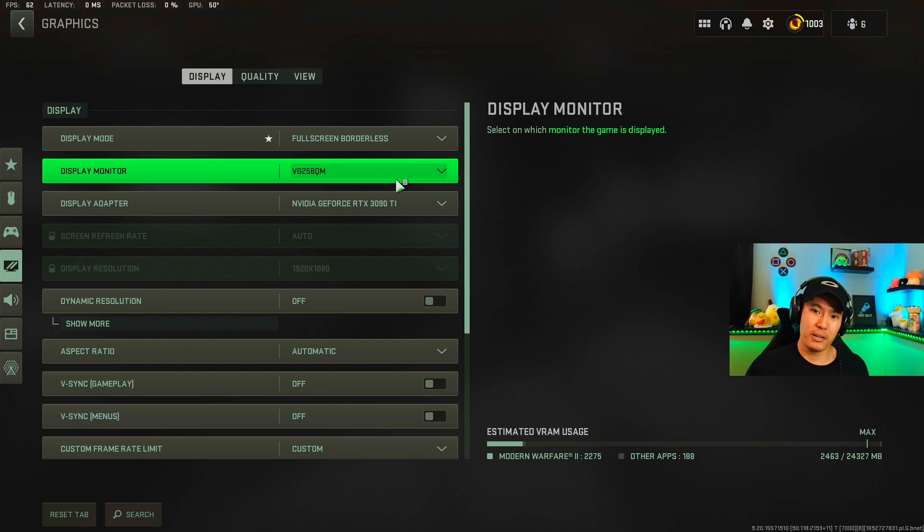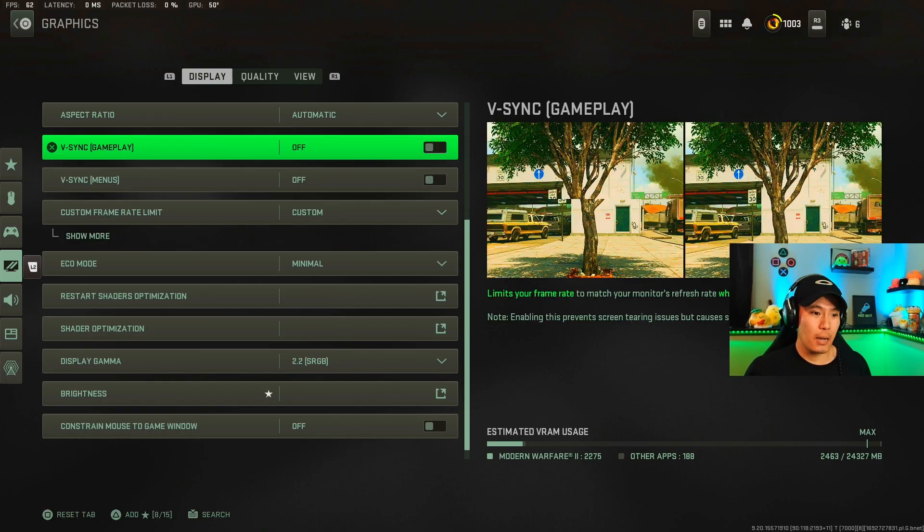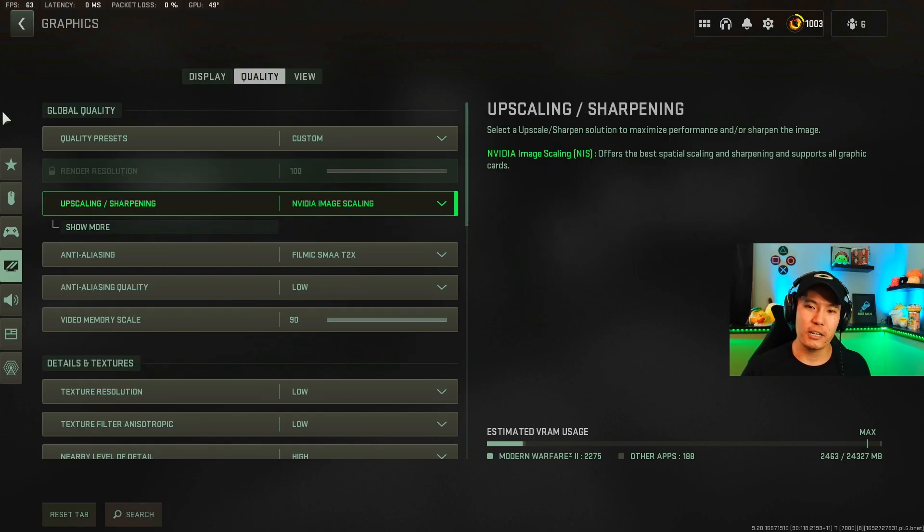Let's break down the most important areas — make sure you pause in certain spots because I'm going to cover the specific settings that affect your VRAM the most. In the display tab I have V-sync for both menu and gameplay turned off, because I'm not trying to limit my frame rate to my monitor — I'm trying to max out my frames as much as possible. In the quality tab, under upscaling and sharpening, I have it set to NVIDIA Image Scaling.